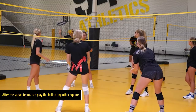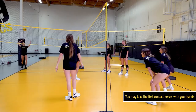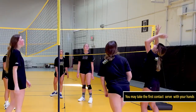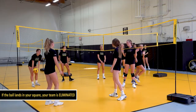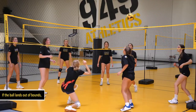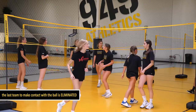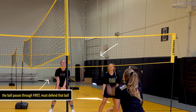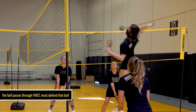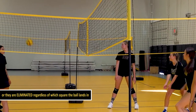After the serve, teams can play the ball to any other square. You may take the first contact of a serve with your hands. If the ball lands in your square, your team is eliminated. If the ball lands out of bounds, the last team to make contact with the ball is eliminated. Whichever team is in the square that the ball passes through first must defend the ball or they are eliminated, regardless of which square the ball lands in.